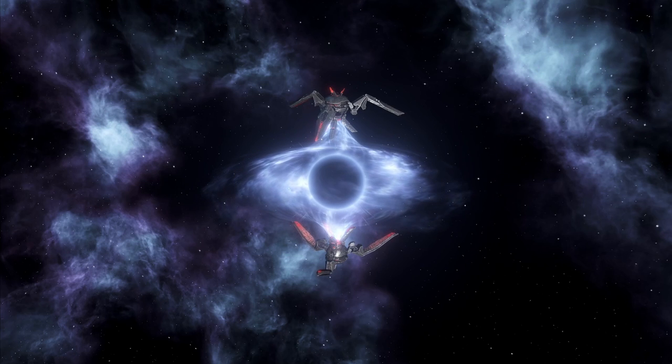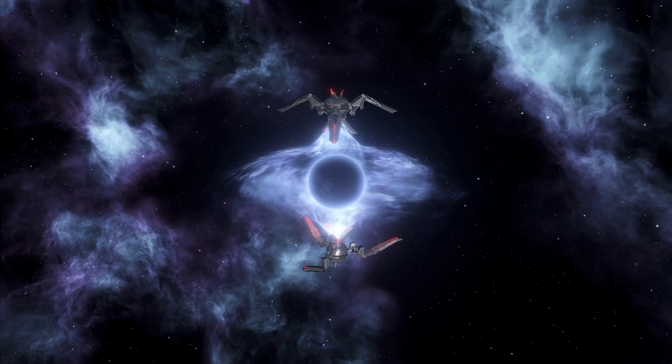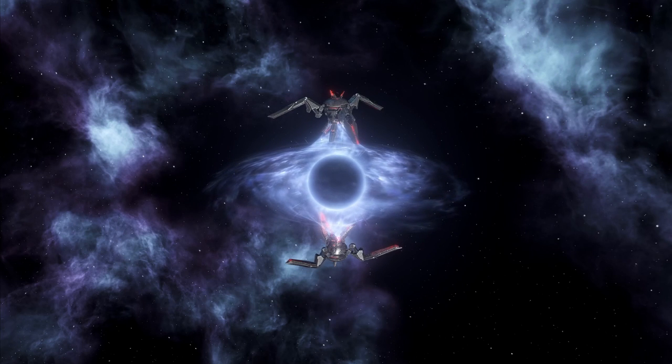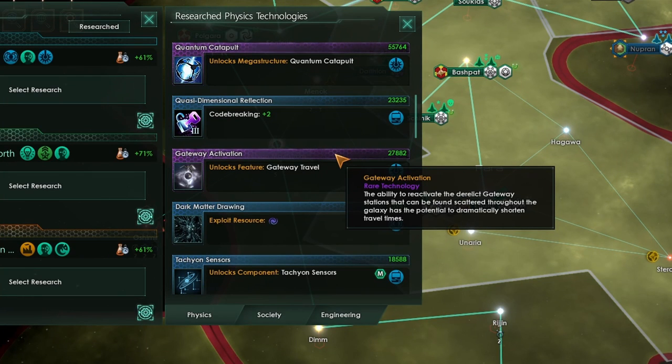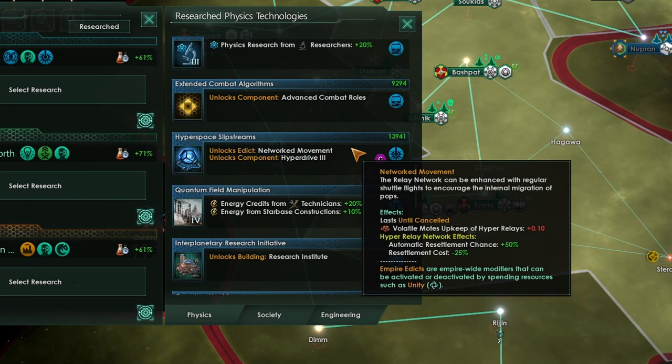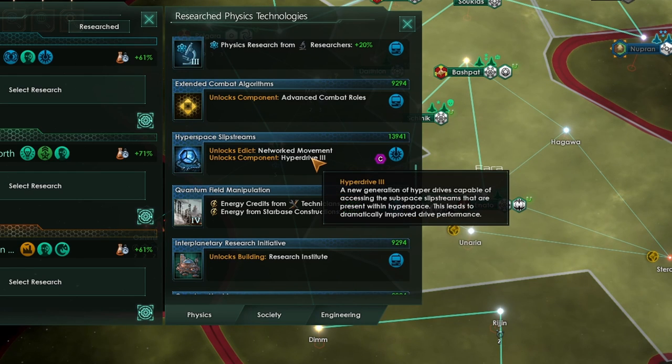Gateways are pretty much the final transportation method you're going to get in this game. They are something of a mix between wormholes and hyper relays in construction and mechanics. In order to travel through gateways, you'll first need to research the Gateway Activation technology. This can only come up if you've actually discovered a gateway somewhere in the galaxy — either built or ruined — and there will be a four times greater chance of it appearing if you control a system with a gateway. Gateway Activation requires you to have researched Hyperspace Slip Streams, which also unlocks the Tier 3 hyperdrive. As you unlock better hyperdrivers, they take less time to initiate a jump, increasing your speed around the galaxy and dramatically increasing speed if you're moving via hyper relays.